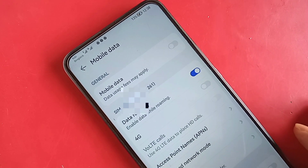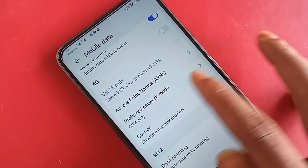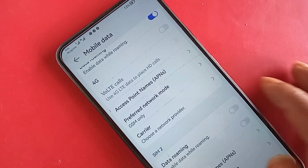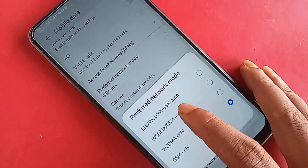When you click on Mobile Data, you will see options for 4G VoLTE calls and Preferred Network Type. Click on Preferred Network Mode. You will see an option called LTE/WCDMA/GSM Auto.